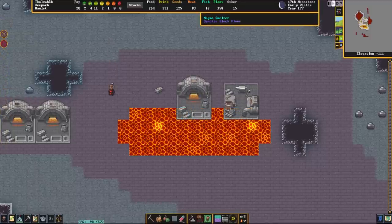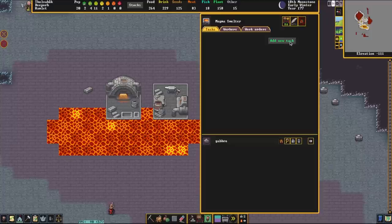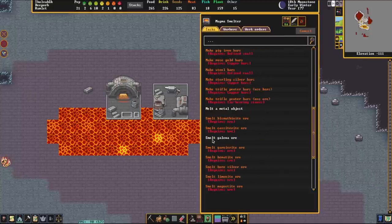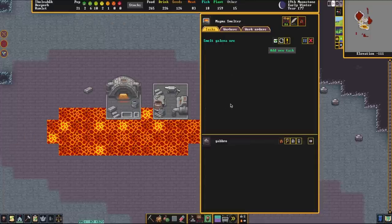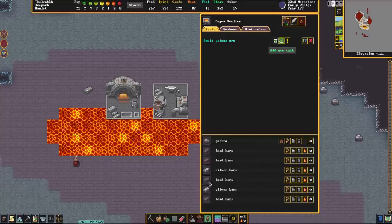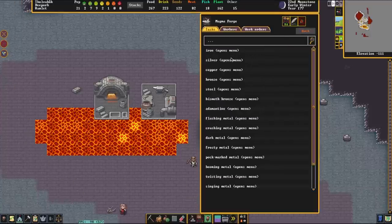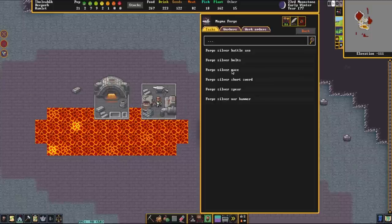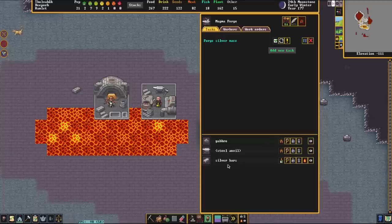Now that our forge and our smelter are both ready to go, we are going to begin work. This works exactly like any other forge — we can either queue up tasks in the manager screen, or queue them up manually by simply going down here. We have access to galena on this embark, as well as tetrahedrite, so I'm simply going to smelt some galena. We've smelted the galena and acquired two silver bars as well as some lead, which is what galena is the ore of. From there, we're going to click on the magma forge, go to weapons and ammunition, scroll down to silver, and ask them to forge a silver mace. Generally I would make warhammers out of silver, but every now and again you've got to make a mace. Our dwarves have put everything together and seem quite happy about their new forges.